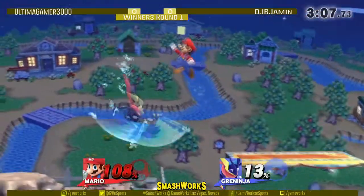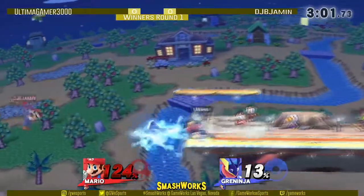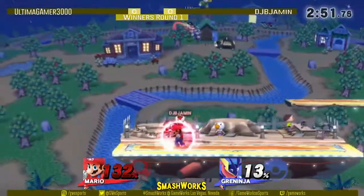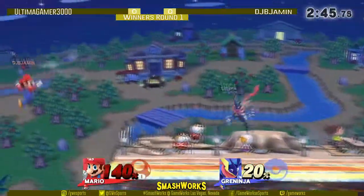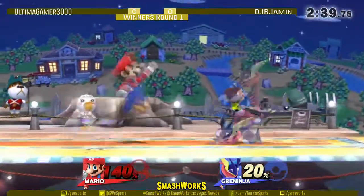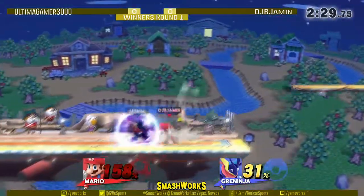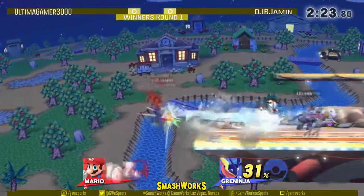Uphill battle. Ultima is going for it now — I like the coverage Ultima's going with right now. DJ did recover high with that up-B so he might have gotten punished for doing such a risky recovery option. As Mario against a character like Greninja who's a fastfaller, he can start his down throw up-tilt combos. He probably knows better than me, but I would have tried to up his percent because a lot of things will kill. Okay, we were wrong — he was actually right. He was just racking on the percent.